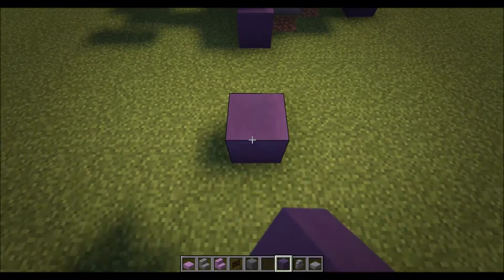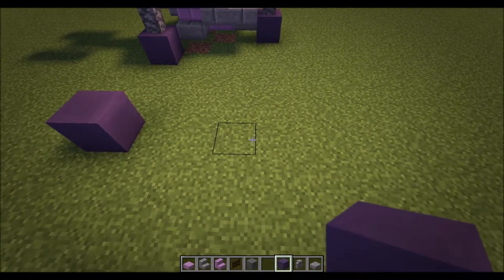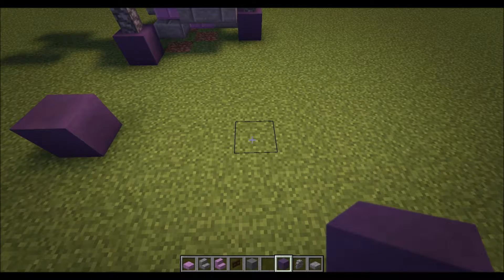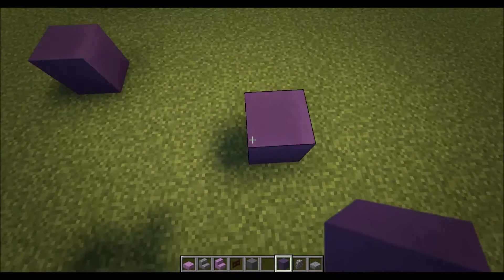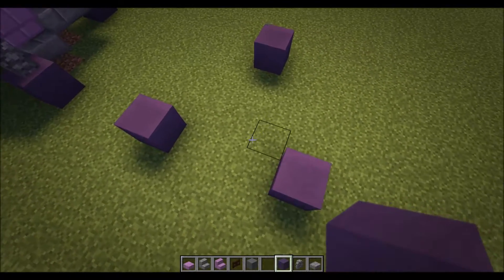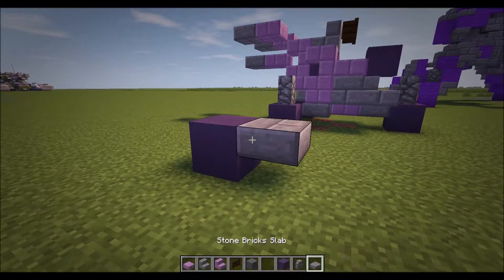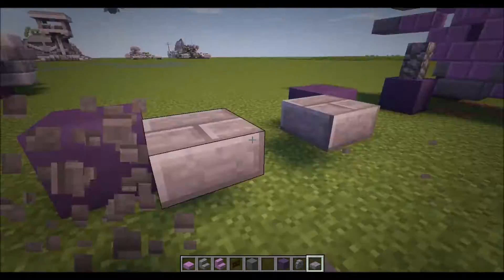Basically with these materials, you're going to start off by placing one block, then go back one, two, three, and on the fourth one you're going to come in by two, put one there, and then come to this angle and put another one there. It should be three apart like that.